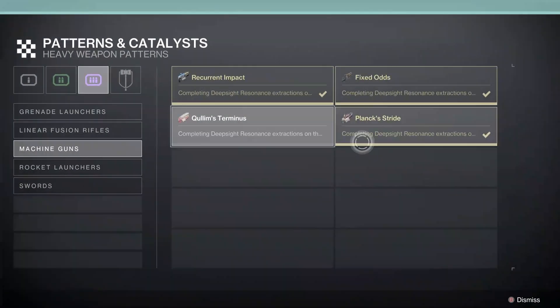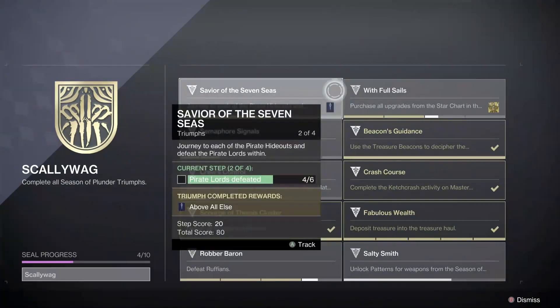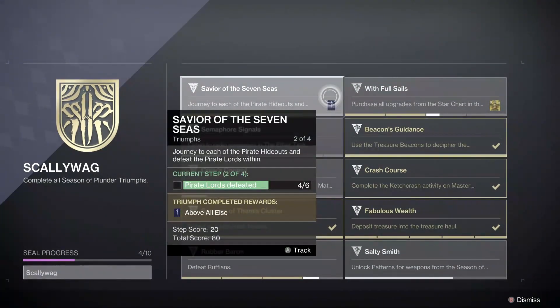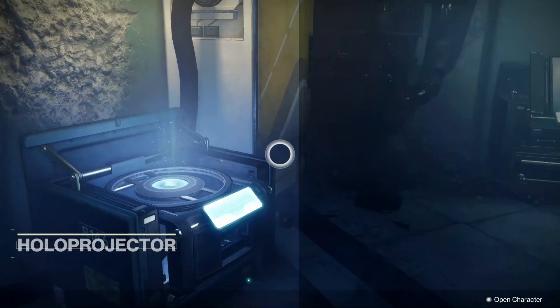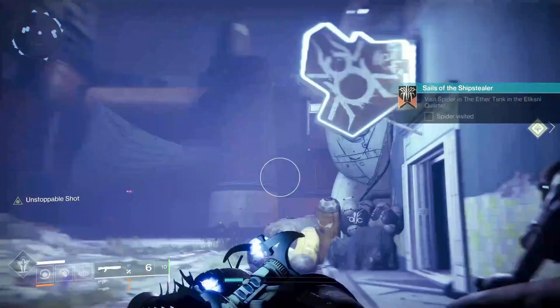Hopefully we can get more red borders each week as we unlock more upgrades for the star chart. The next 3 triumphs are time-gated and can only be progressed weekly as the season goes on. Saviour of the 7 Seas will progress as you complete the weekly seasonal story that arrives every week at Reset. Similar to last season, it looks like there will be 8 of these.